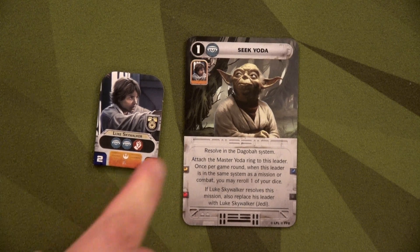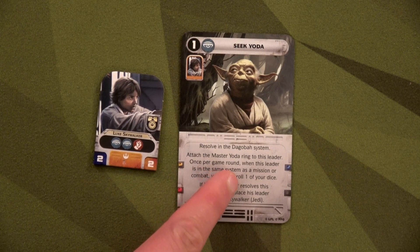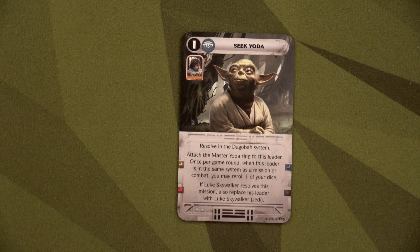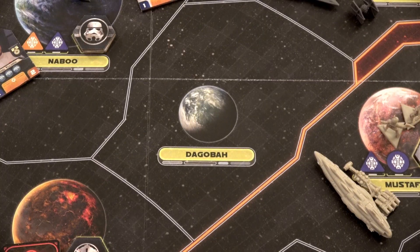We're going to resolve Seek Yoda, and since it's a resolve, the Empire can't stop this. Attach the Master Yoda ring to Luke Skywalker — once per game round, when this leader is in the same system as a mission or combat, you can reroll one die. But Luke has to resolve this in the Dagobah system to turn into a Jedi. We know exactly where that's going.